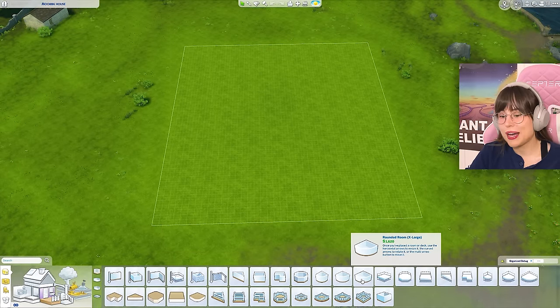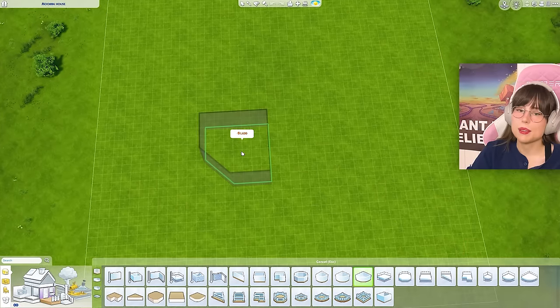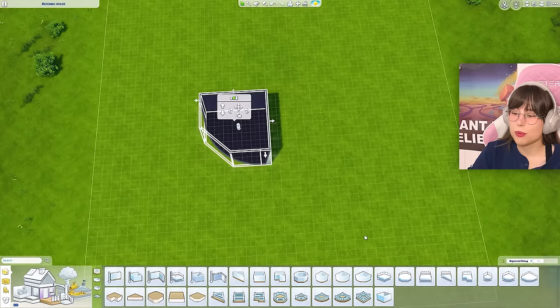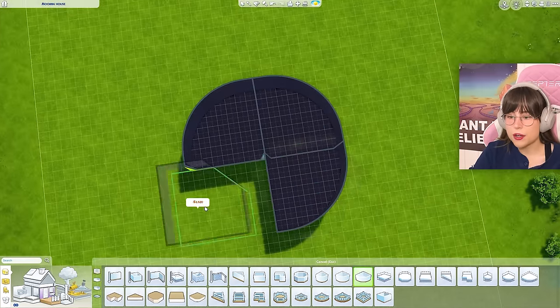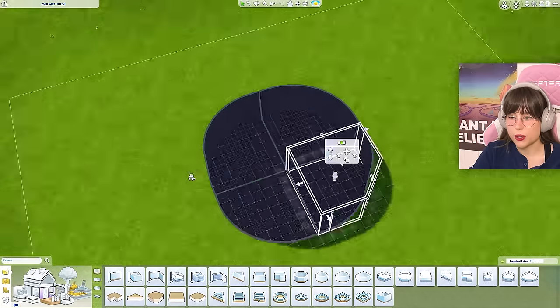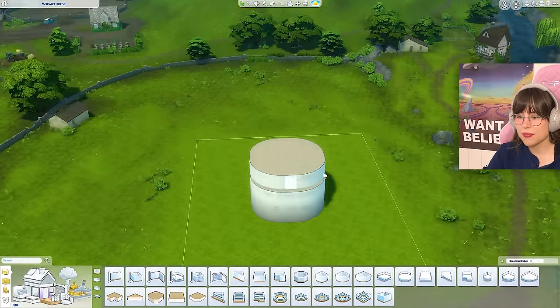First of all, we have to start with some rounded rooms, and if you didn't know, I do not like the rounded rooms because they are really buggy. Anyway, let's try out the large rounded rooms and see how that goes. Oh, that is big — how is that going to look when you layer it up? Yeah, that's not going to look good.